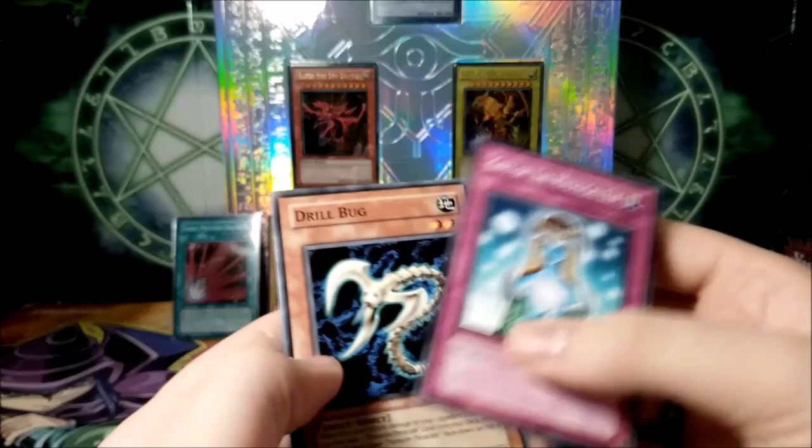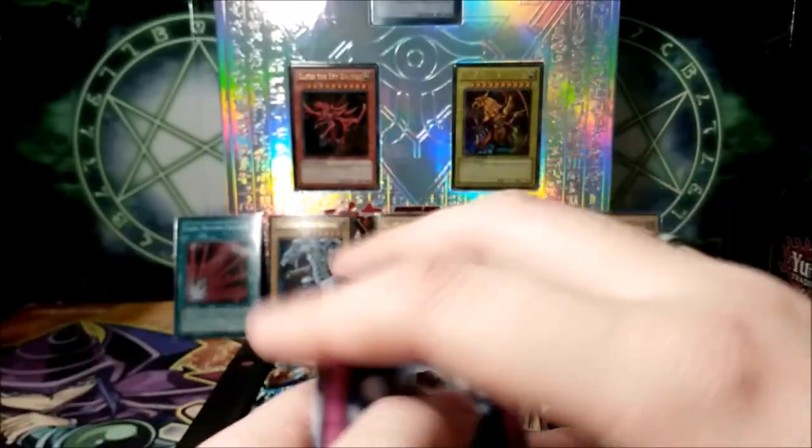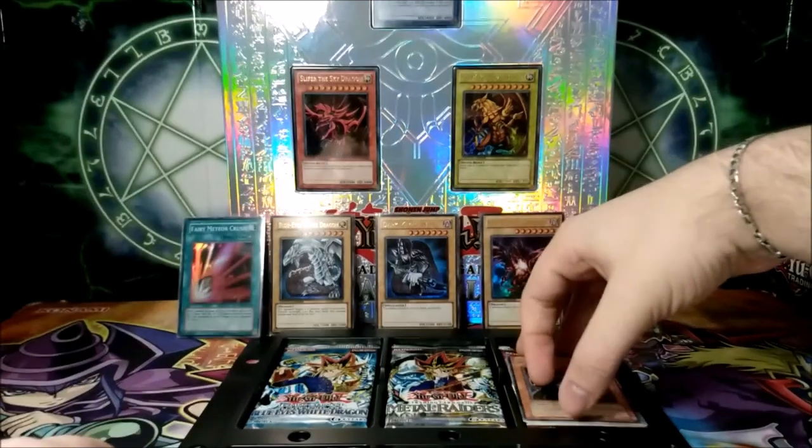Gift of the Mystical Elf, Drill Bug, and Three-Headed Gido. Wow! So we got two foils — one super and one secret. Hopefully this will keep on going, because this was one very interesting find on Amazon.